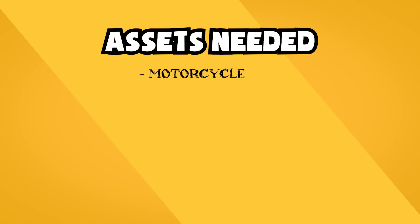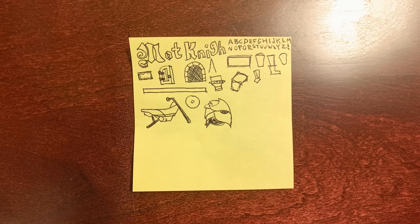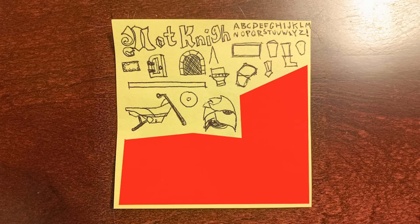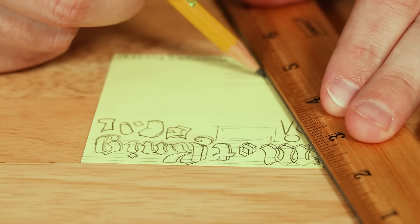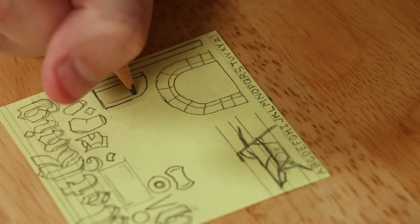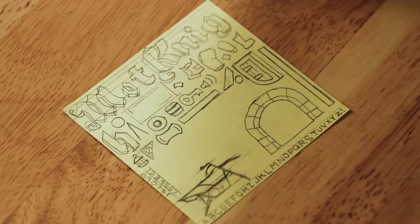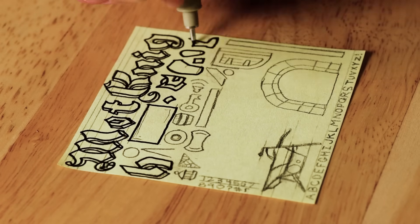I started off by making a list of the bare minimum artwork I needed to make this game work. Once I had that, I did a very rough sketch on a test post-it note, just to get a sense for how it all fits together. I realized I actually had a lot of space left over, which I definitely wasn't expecting. So with that in mind, I started planning out the second post-it note, allocating more space for the higher detailed drawings and adding in a couple items I didn't think I would have room for. I was a lot more careful this time, starting with a pencil drawing and then going over it with a pen for the final line art.